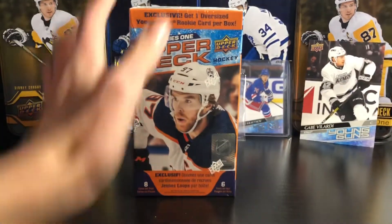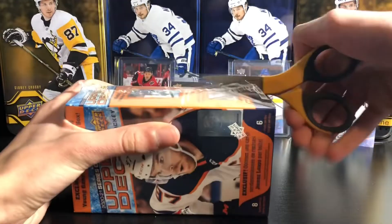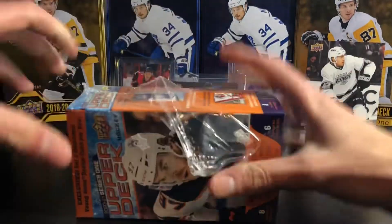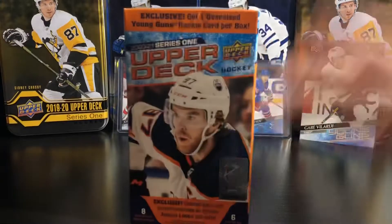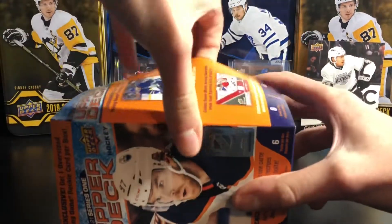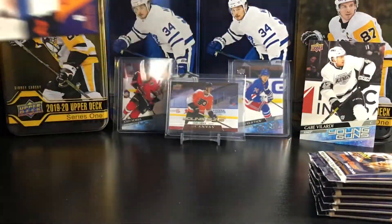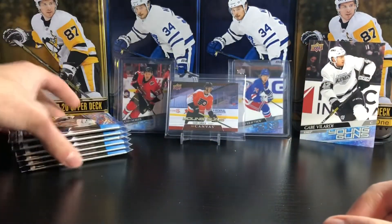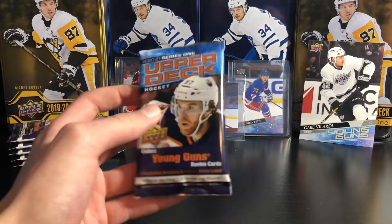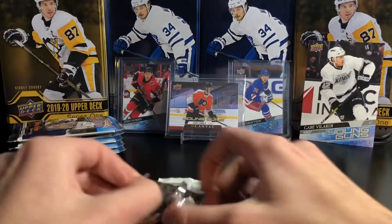This is probably one of the only times I'll be doing two blasters in a video, but it's fun — you can't really end on that. Not a Lafrenière, and if it's not a Lafrenière you keep opening boxes until you get one. There are the six packs — the jumbo will be saved for the end. I hope there's a Lafrenière in one of these. Hoping for two Young Guns and a Dazzler would be nice.